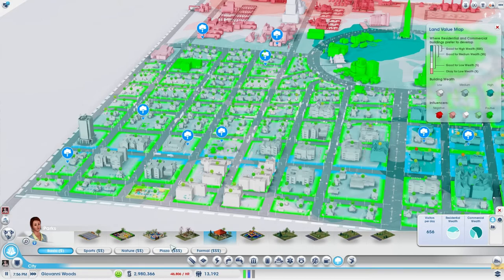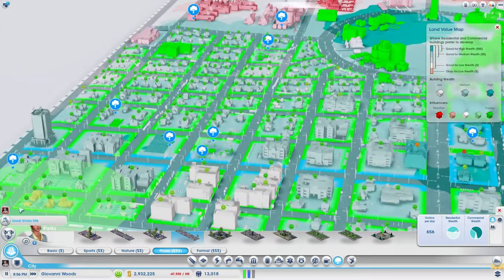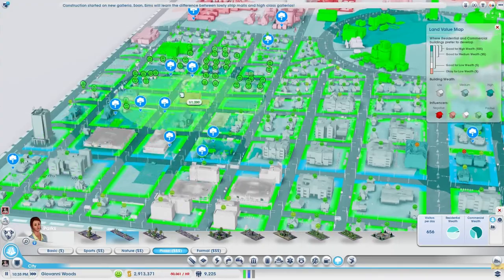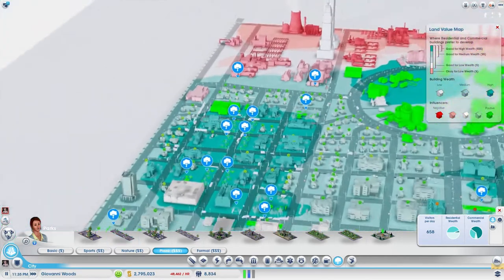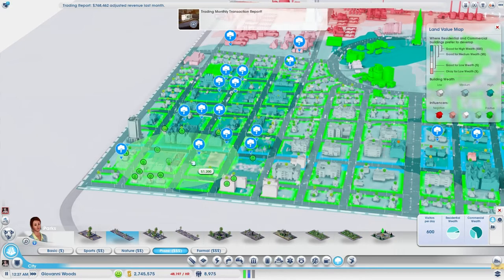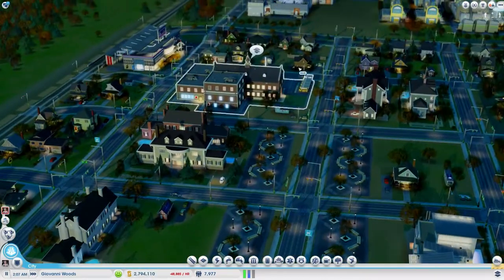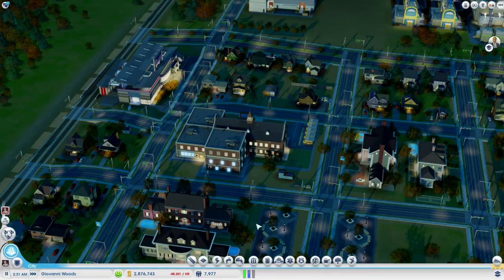So here I'm going in and thinking I need more wealth. The best way to build wealth in a community is to put in parks — parks attract high wealth. As the ground goes darker, a darker teal aqua color — the darker it is, the higher wealth the land is. That attracts higher wealth people. So you've got a nice big chunk of high wealth there. I'm trying to keep some of the town medium to low wealth just because I don't think it would be sustainable to have a town of just high wealth.